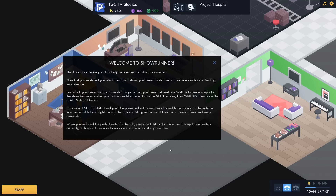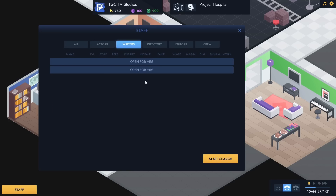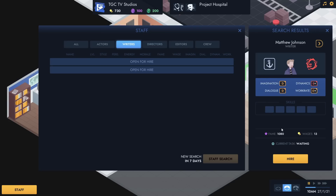Welcome to Showrunner. Now we need to start making some episodes. We need to hire at least one writer to create scripts before any other production can take place. So we go down to Staff, then Writers, and open for hire. Level 1 Search costs 20 money - we have 750 money right now. Let's begin a level one search to find someone to write Project Hospital.